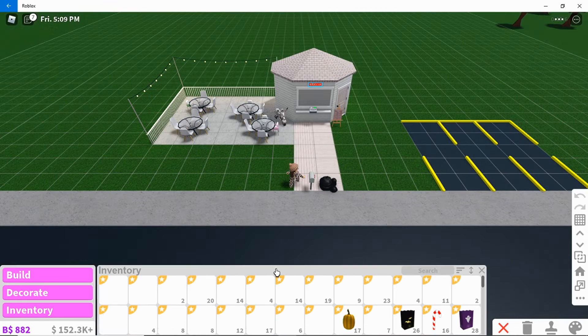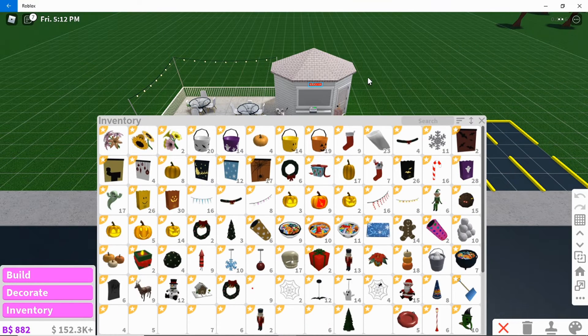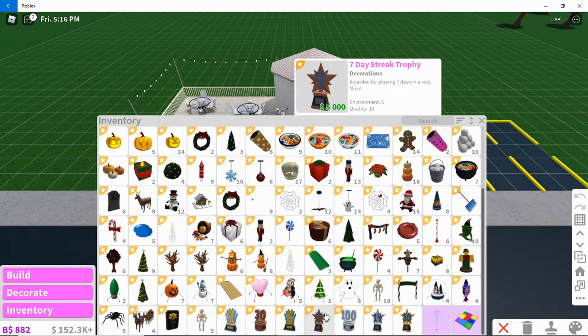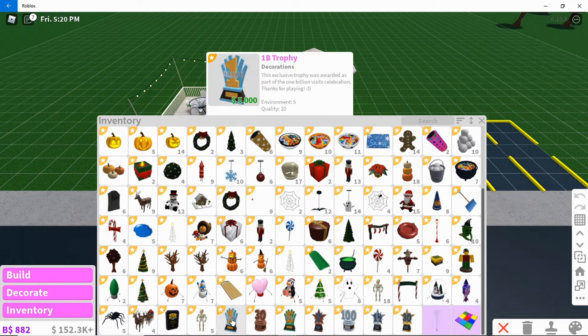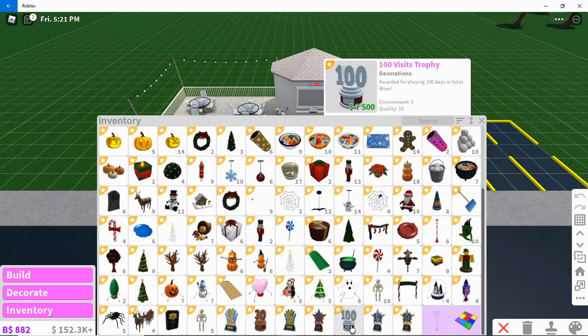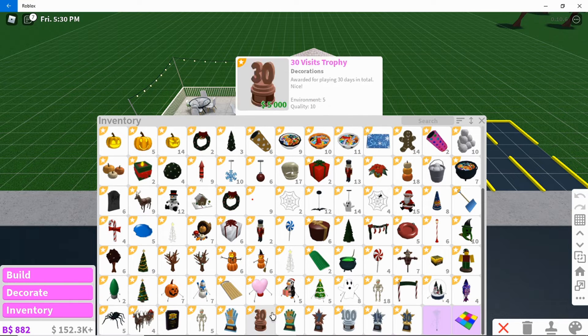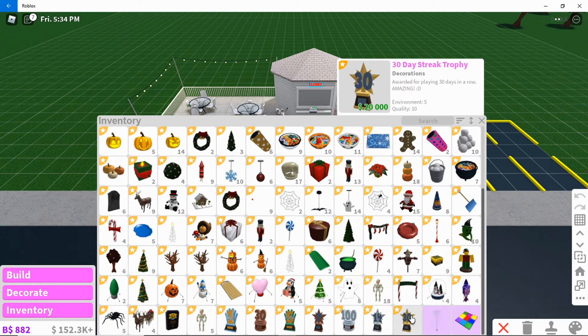I like opening up the inventory like this. I have a big inventory and all these trophies are listed here. This one's 5,000, this one's 5,000 too, I think they're all 5,000... this one's 7,500, and this one's 7,500 again. And this one is 20,000 for the 30-day login streak. I'm sure if you have a 100-day streak trophy it'll be worth a lot of money too.